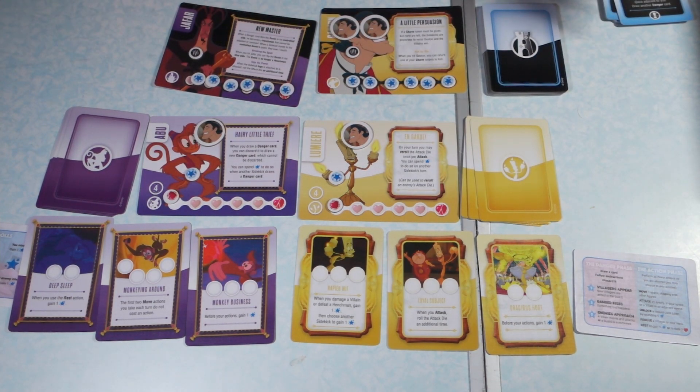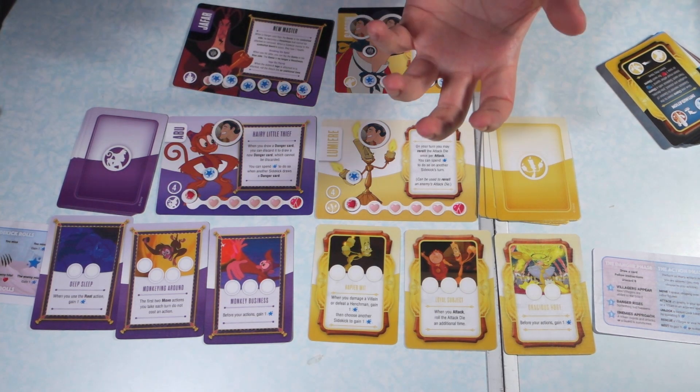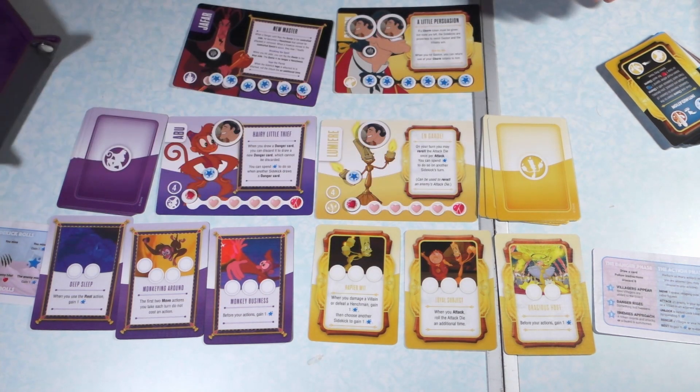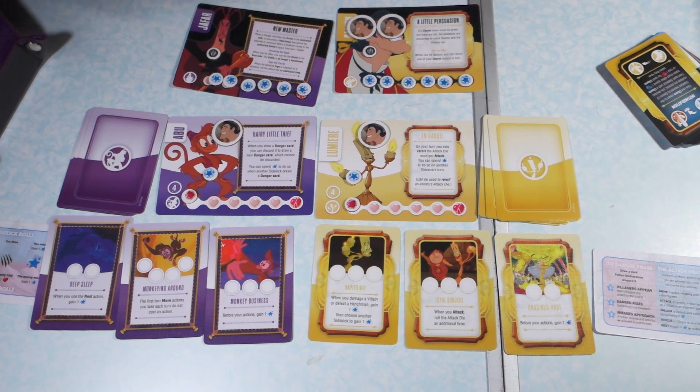And now you're a hundred percent complete — you're ready to play Disney Sidekicks. A couple of notes: it does say to use the cup that is inside the insert, but instead I use a dice tray and keep all the pieces in baggies just to keep things easier.